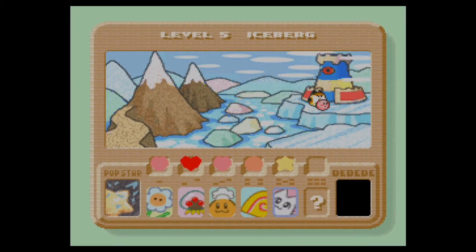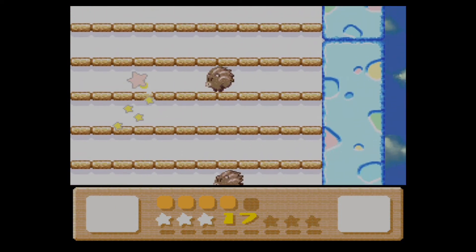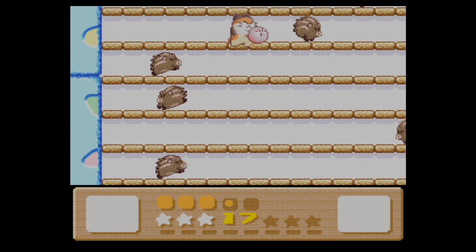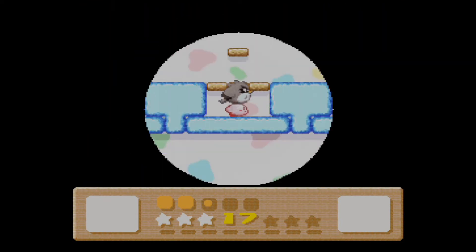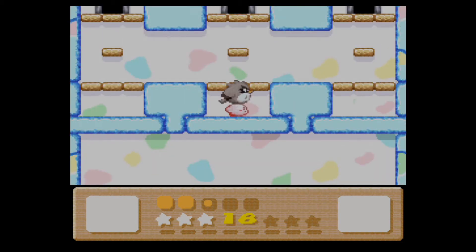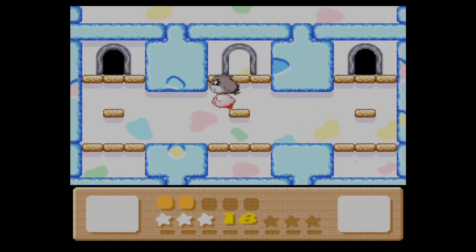We've already got one last main platforming level out of the way — that's Level 6 in Iceberg. The NPC character this time around is an angel, and you'll see why in just a moment. Level 6 in Iceberg is basically a mini-fight endurance run, much like levels 6 and 7 of Dark Castle in Kirby's Dream Land 2. We have to fight every single mini-boss from the past few worlds. This might actually be the last mission in the entire game before the final boss, excluding the true final boss if you've collected all the heart stars.